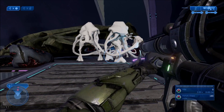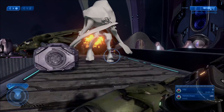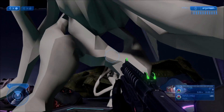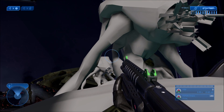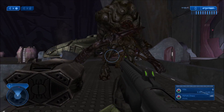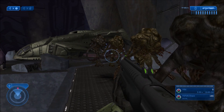So the Flood Juggernauts — their actual AIs and characters — are pretty hard to kill even on easy difficulty. You need a lot of power weapons to kill them quickly. Shotguns and rocket launchers will do the trick, but other weapons like plasma rifles aren't going to do much. As you can see, I've already killed a couple of Flood Juggernauts here.